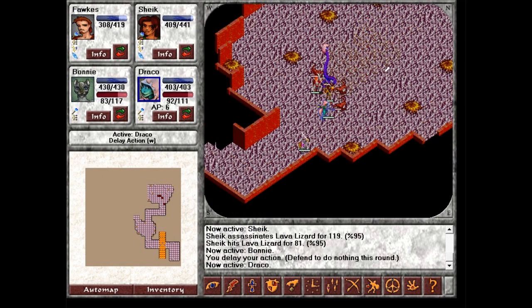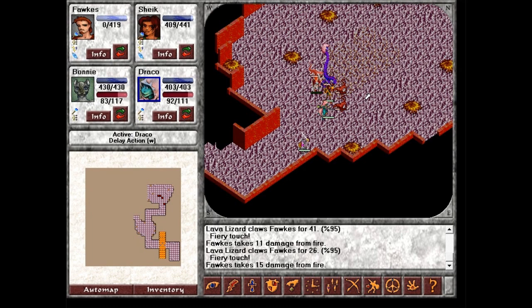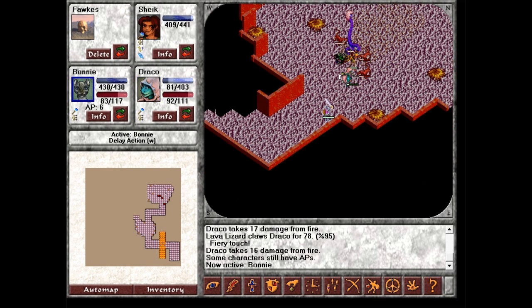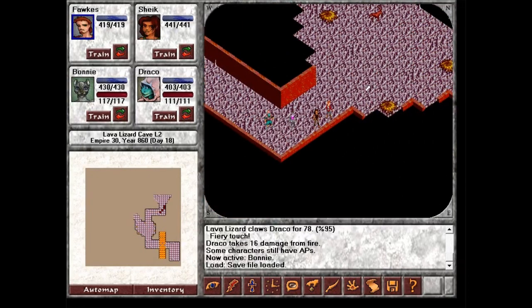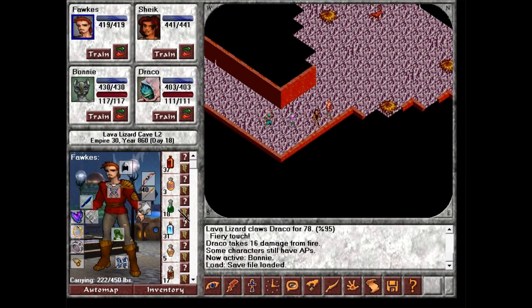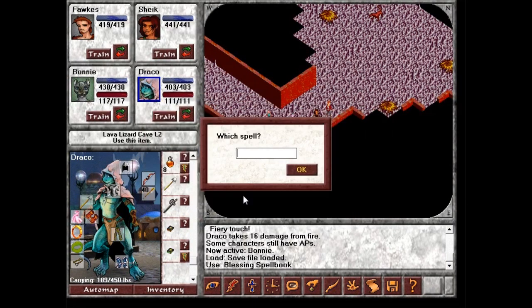Okay, these guys are pretty darn deadly. Wait. But the Naga's gotten closer. Ow. Okay, this is going to actually be a lot more difficult than I expected. Reloading. On the plus side, now we know it's down there. Okay, I cast Draco — blessing spell book. Danger. Danger.